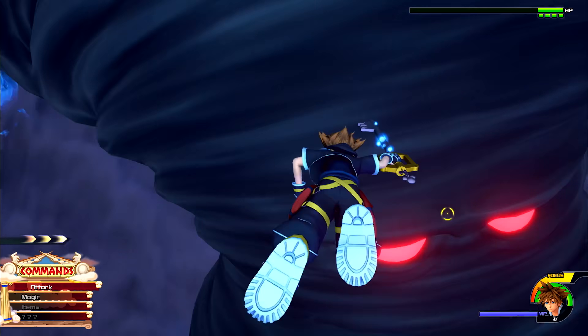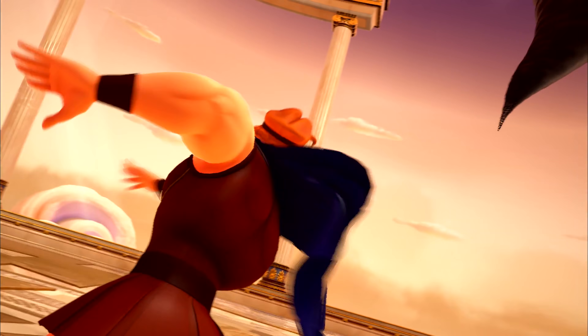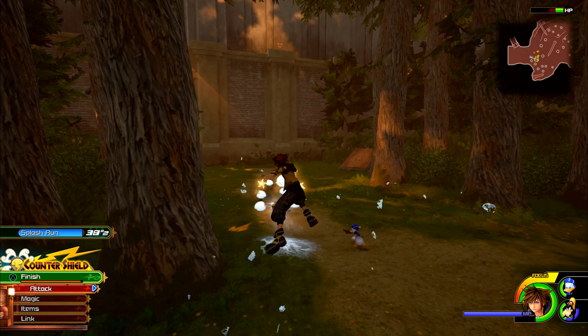Take the Hero's Origin Keyblade as an example. Earned for completing Hercules' Olympus World, it allows Sora to use the counter-shield transformation, turning his Keyblade into an Olympic shield that both hurts enemies and blocks against their attacks.